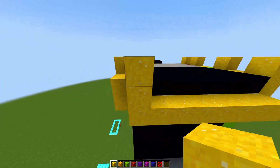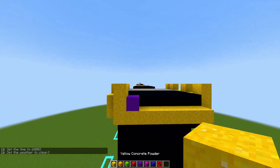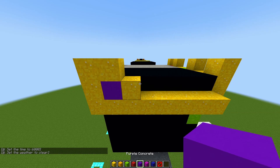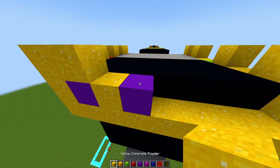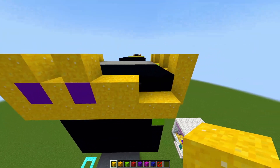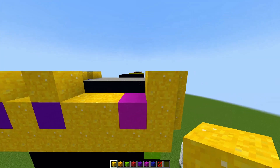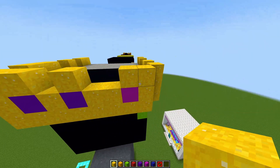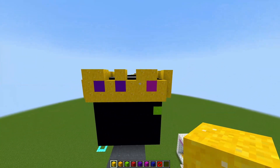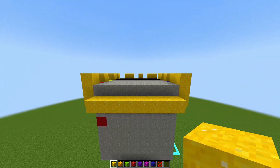For the left side place two blocks going up just like that, then get your purple concrete and place one block on the left side. Get your yellow concrete powder, place one on top of the purple concrete and one next to the purple concrete. Get your purple concrete again, place it next to the powder, then place one on top and one next to it. Place one more block with the same block, then get your magenta concrete and place one block next to the yellow powder. On the end place two blocks high and one going across. Destroy this block and place your yellow powder next to the yellow concrete powder on top of the magenta concrete. This is what the right side should look like.